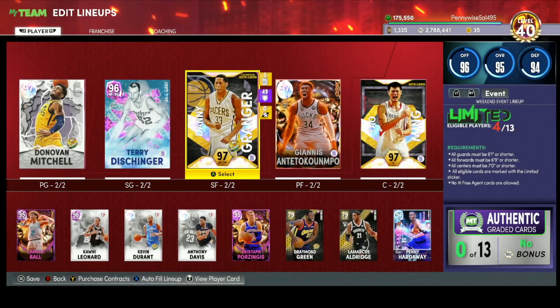The 33 gold badges include difficult shots, fearless finisher, anchor breaker, break starter, glue hands, pick dodger, chasedown artist, clamps, quick chain, interceptor — really nice to have — rebound chaser, fade away, limitless spot-up, quick first step, unpluckable, stop and pop, green machine, unstrippable, bullet passer, grace under pressure, fast twitch, and hustler. One silver badge being mismatch expert. Danny Granger looks to be a very good small forward.